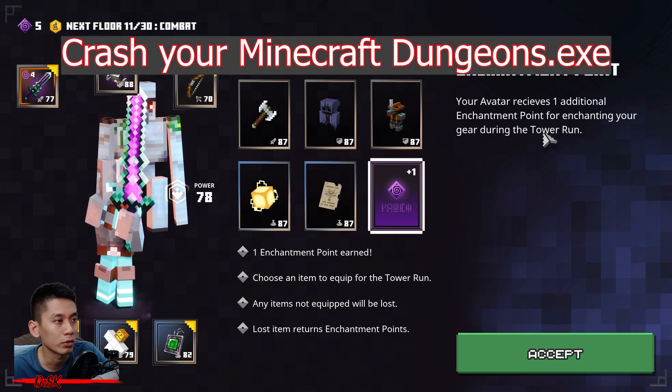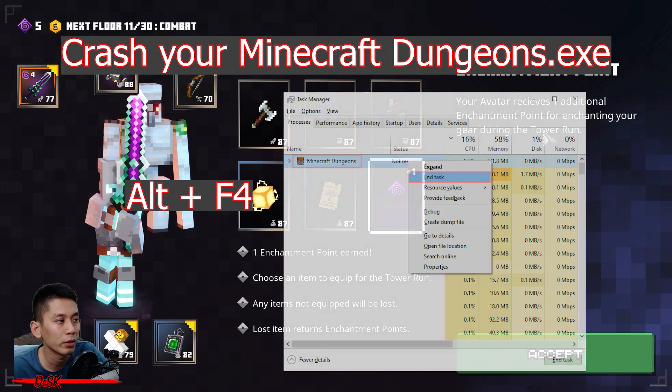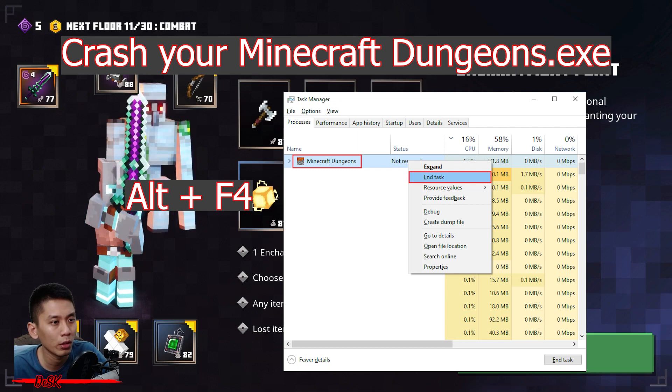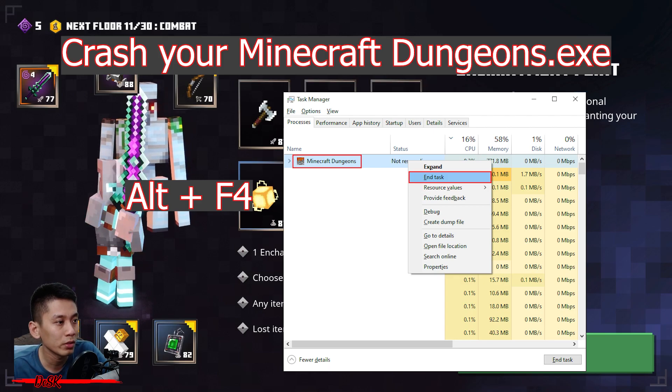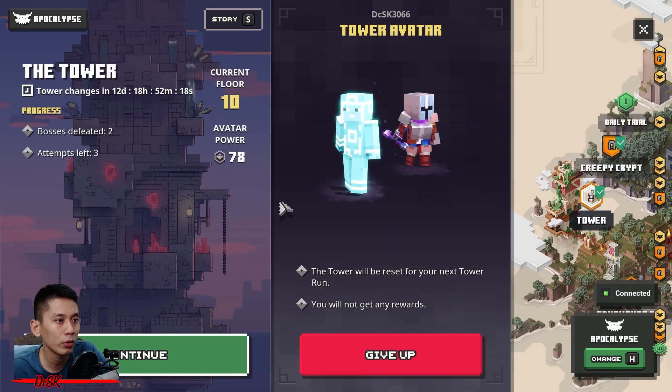What to do next: crash your game at the reward screen. You can crash your game after the reward screen. Crash your Minecraft Dungeons — how to do it is very simple: Alt+F4 or use Task Manager. This is for PC. As for console, try to find a way to crash your game — switch off Wi-Fi, pull the cable, or whatever works. Let me know if it works for you by leaving a comment below. For PC, this will definitely 100% work. Then reload your game and go to the Tower progression screen — you can see the Tower progress boss defeated count is now two. Works like magic.